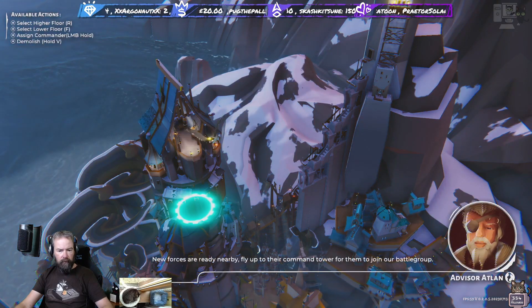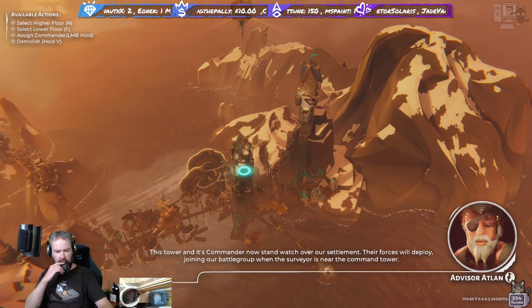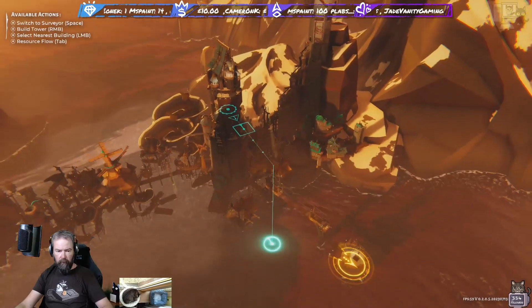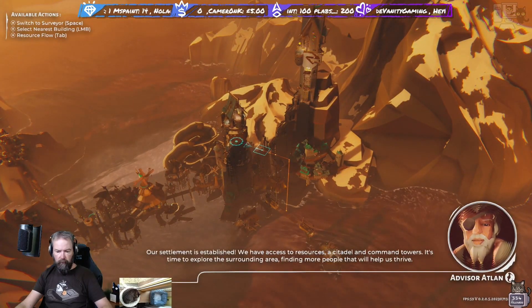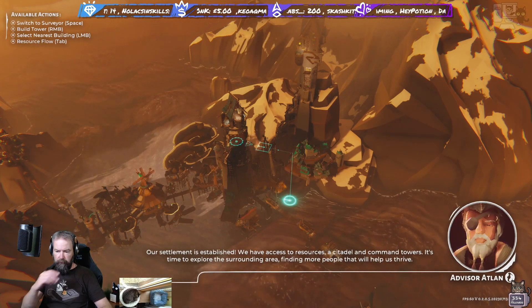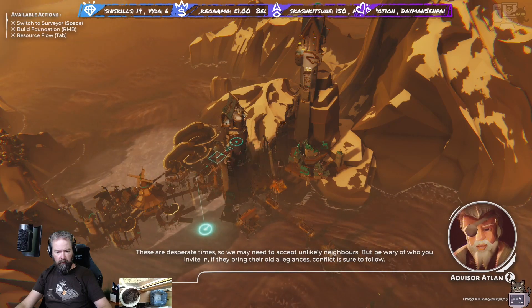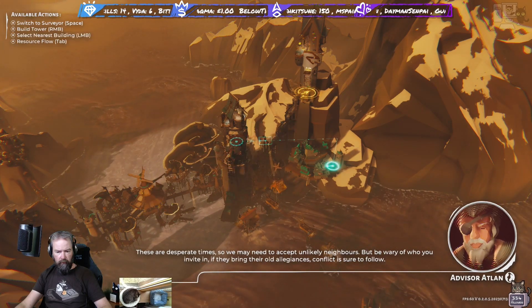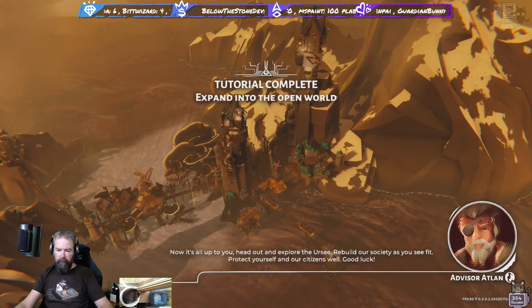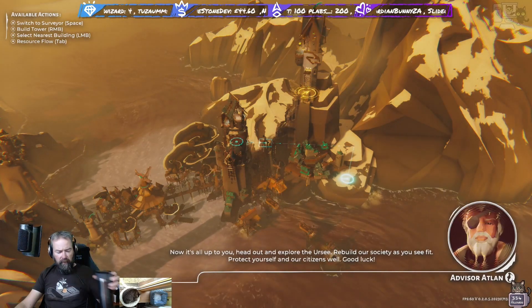New forces are ready nearby - fly up to their command tower for them to join our battle group. This tower and its commander now stand watch over our settlement - their forces will deploy, joining our battle group when the surveyor is near the command tower. Our settlement is established - we have access to resources, a citadel, and command towers. It's time to explore the surrounding area, finding more people that will help us thrive. These are desperate times so we may need to accept unlikely neighbors, but be wary of who you invite - if they bring old allegiances, conflict is sure to follow. Head out and explore.